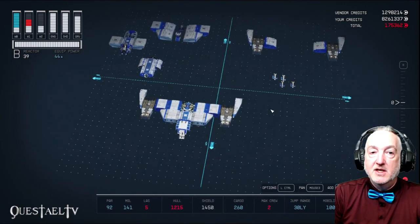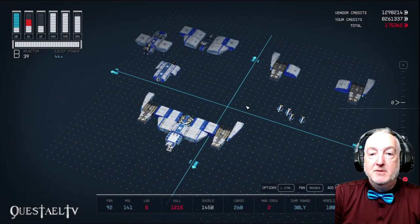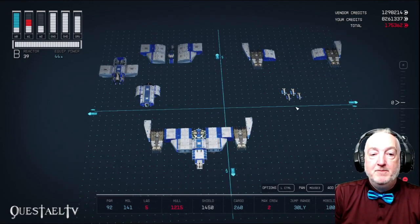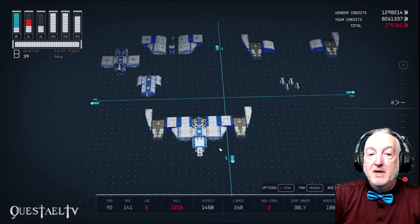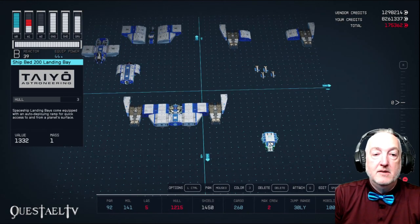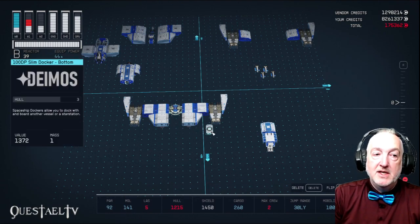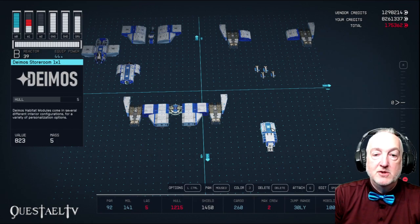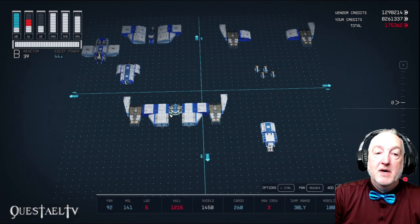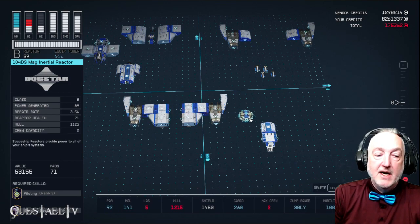I'm going to build this ship level by level, because last time I tried to build it part by part I got confused. We'll start with the Ship Bed 200 landing bay from Taiyo Astroneering, then a Deimos storeroom right behind it as a connector. Underneath there, the 100 DP Slim Docker for the bottom of that storeroom, and behind that we'll place the 104 DS Mega Inertial Reactor from Dog Star. That requires piloting rank 3 because it's a B-class reactor and starship design rank 4, giving us 39 generated power.